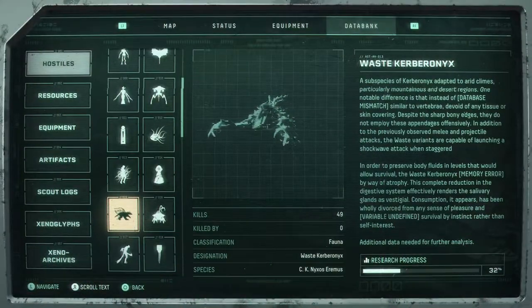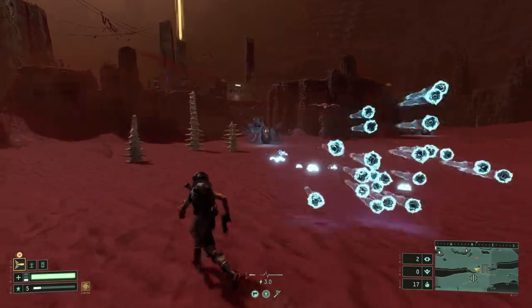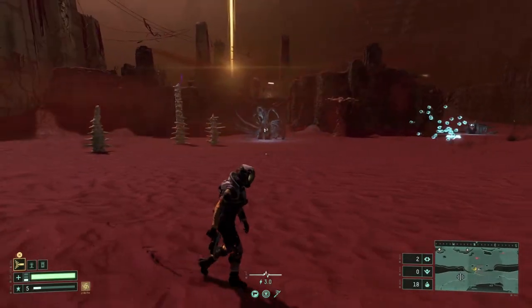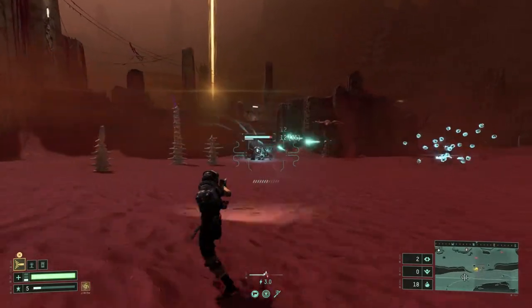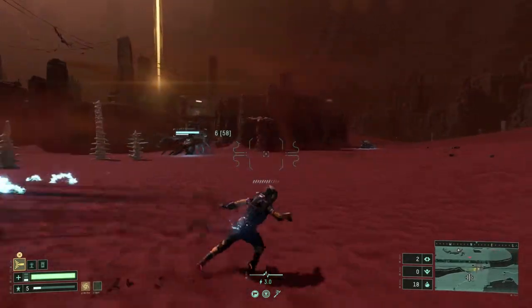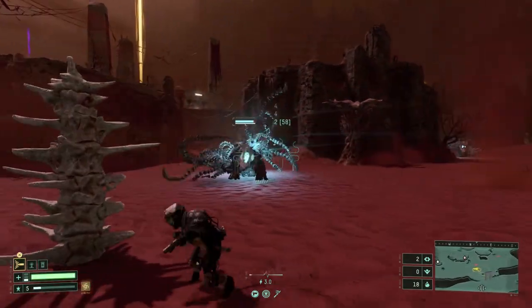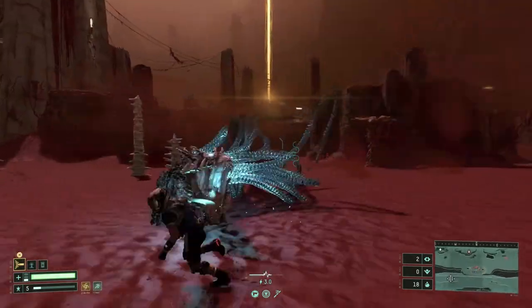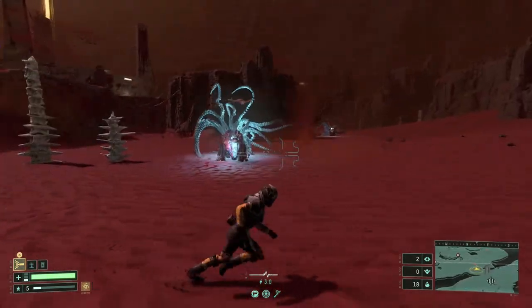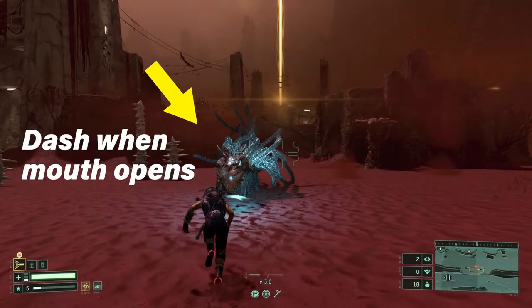Our second enemy in this biome is the Waste Kerberonics, very similar to the Biome 1 Kerberonics but with some slight variations. The long distance attack has a weird bullet formation but can still be easily avoided by dashing to the sides. As you get closer it will switch to a close quarters bite attack that you can avoid by dashing. Keep an eye on its body because instead of doing an instant launch against you, it will do a quick sidestep and then the launch.